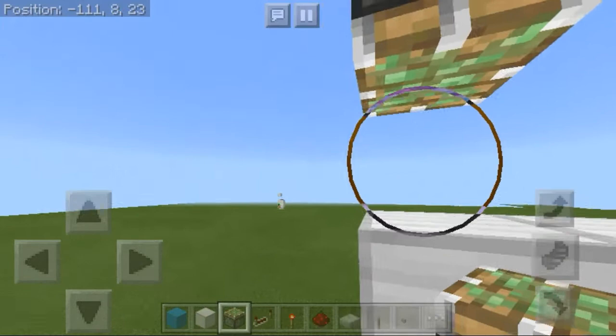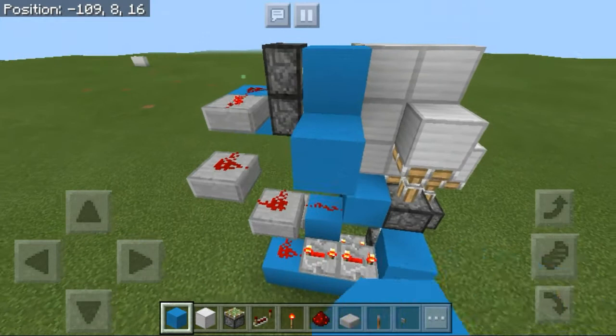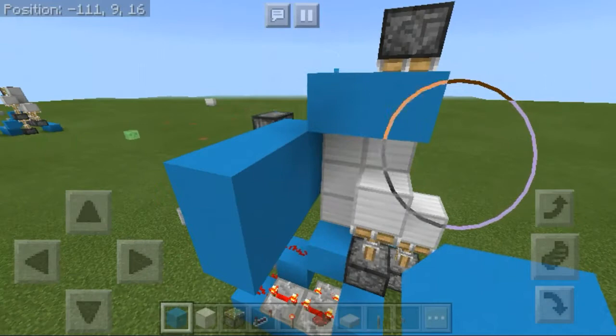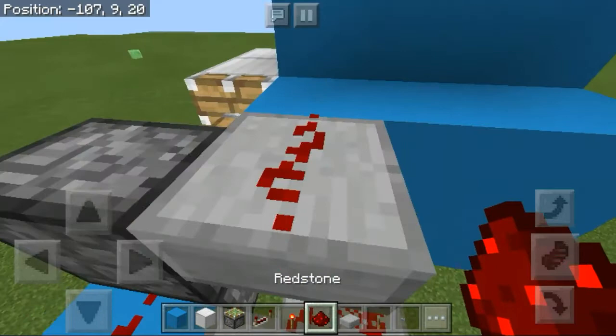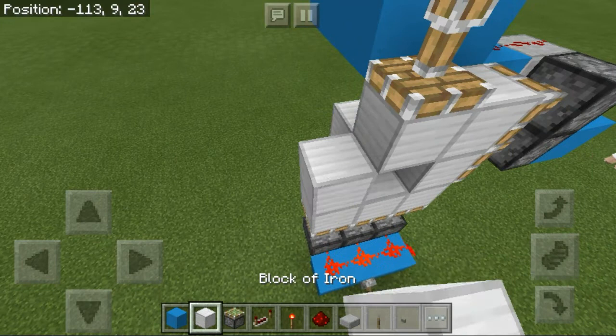Use your blocks of choice to build a little tunnel or hallway, covering the pistons and leaving room to run redstone to the top piston. Bring a few more blocks over, put a slab on the block, and place redstone on top of it — connecting it to the top piston. That should work perfectly.